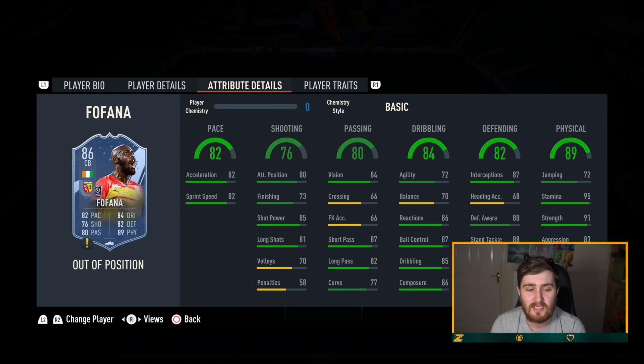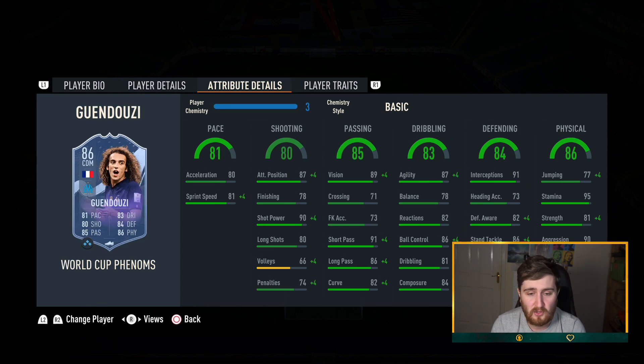The CDMs in this team are a bit limited — the French league is a little bit limited there in midfield. Guendouzi is actually very good to be fair; he lacks the weak foot but he's in the Hulk gang, and any card in the Hulk gang is already going to be pretty damn usable. Very good card — I definitely recommend using him.